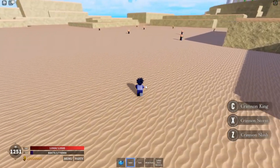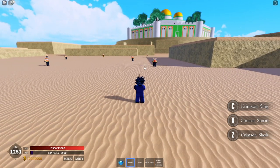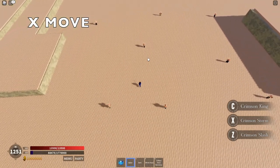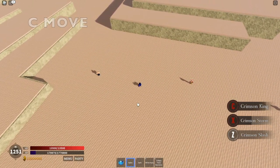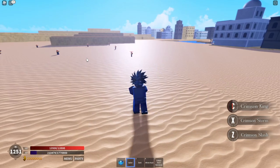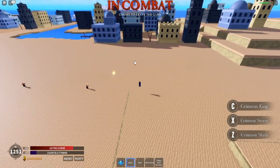Now we're testing the AOE on these moves. For the Crimson Slash, it doesn't have much AOE — you've got to be accurate and straight-on to hit with it. For the Crimson Storm, let's see if it hits three of these dudes from the middle — yep, it does. For the Crimson King, it hits one but not the other. Overall, the AOE is in between — not too overpowered, not too bad.